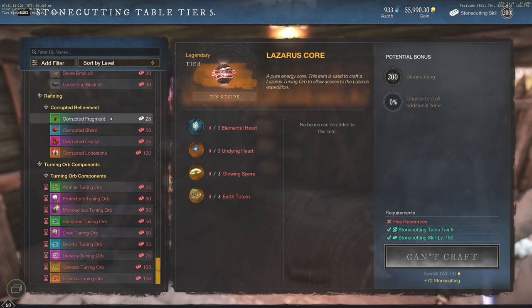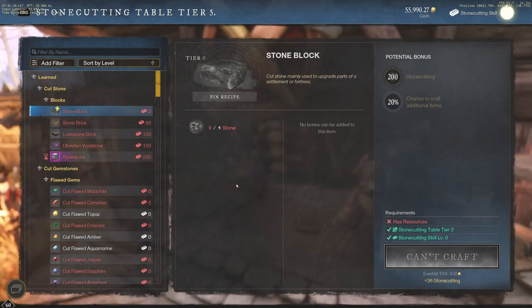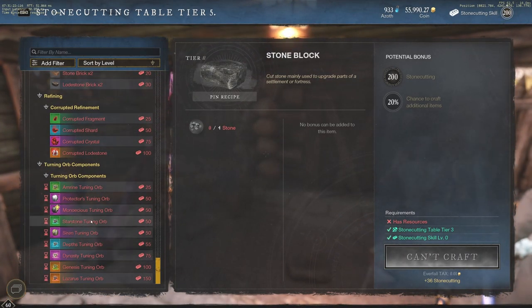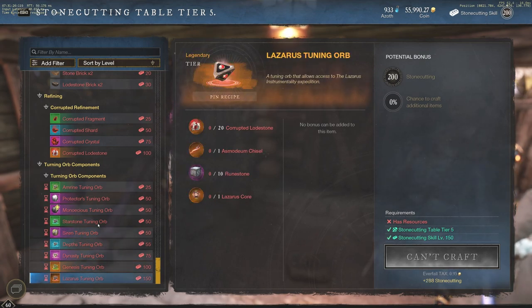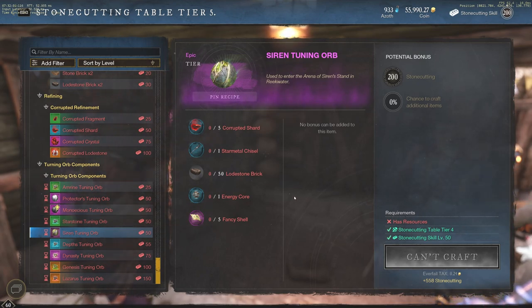Basically what this means is you should not be crafting the orbs themselves just yet. The corrupted fragments and upgrading them will probably stay the same, but when it comes to what it takes to craft the orbs — the Starstone, Siren Depths, Dynasty, Genesis, and Lazarus orbs — that's going to require less resources. So my PSA: continue collecting all the resources and crafting the components, but just wait on actually crafting the orb. Later in November we expect to see Lazarus, Genesis, the Protector tuning orb, and Siren tuning orb all decrease in materials needed.